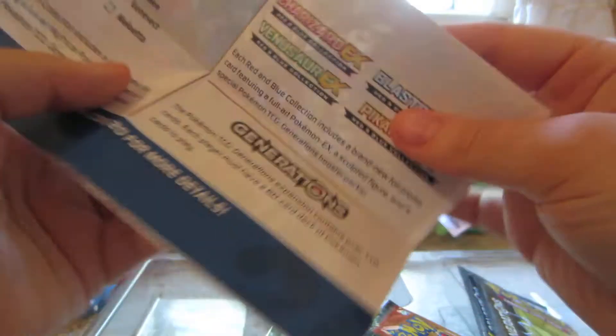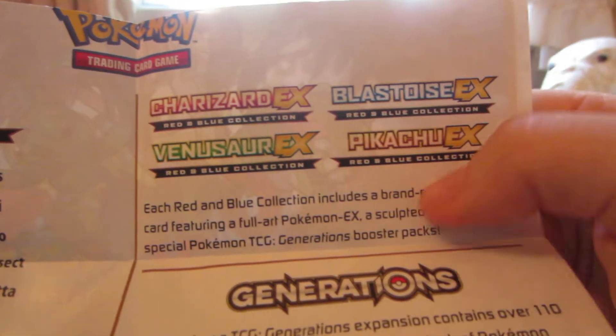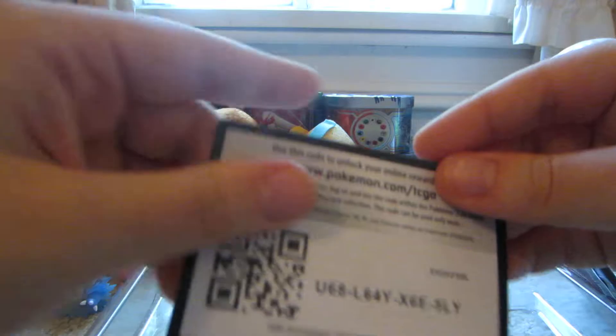They ought to make a Venusaur box. Oh, it looks like they will. It says Venusaur EX Red and Blue Collection, Pikachu EX Red and Blue Collection. It looks like they're going to make a Venusaur box. And here's a code card.